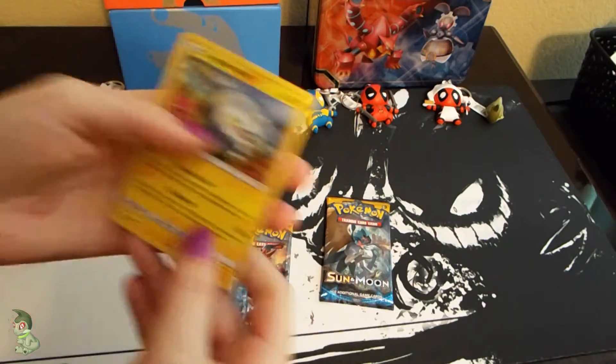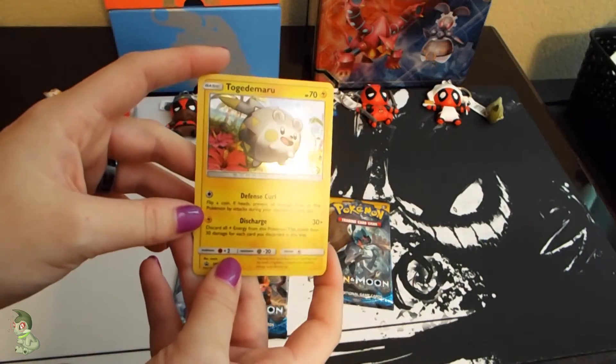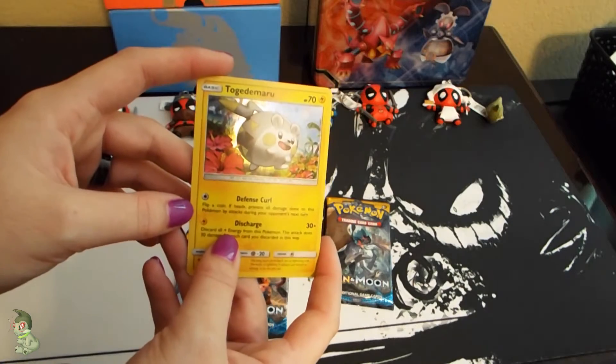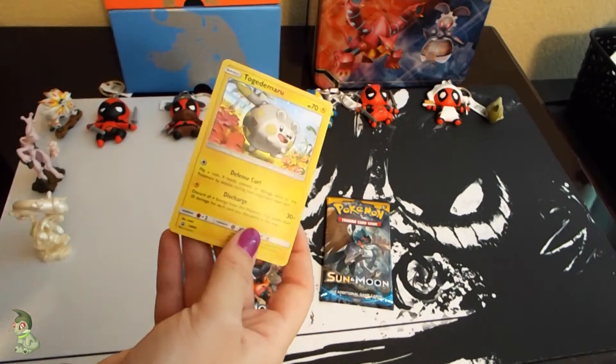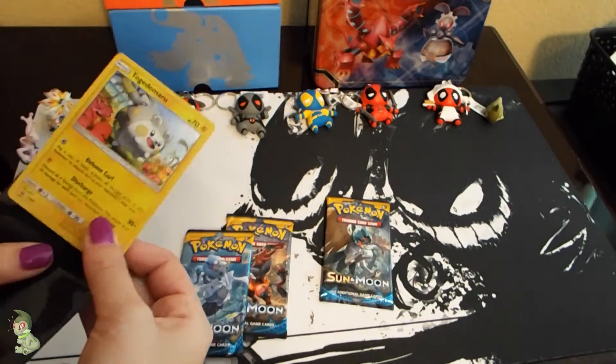So of course we have this cute little Togedemaru, which is Sun and Moon promo number 9. It has 70 HP — for a single colorless energy you have Defense Curl, and for a single electric energy you have Discharge, which is 30 times the number of lightning energies attached to this Pokemon.